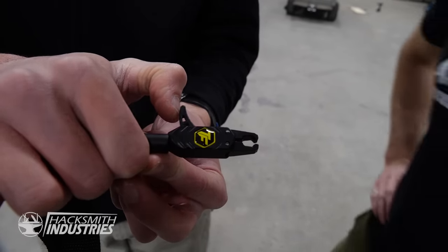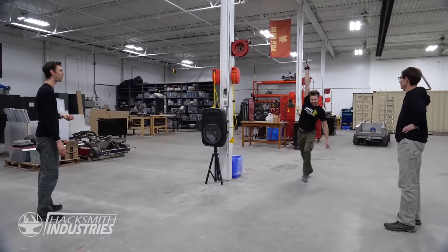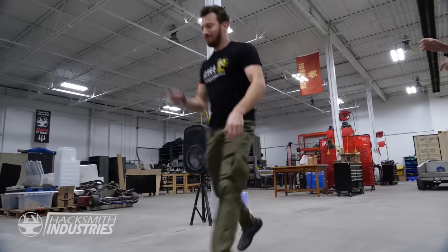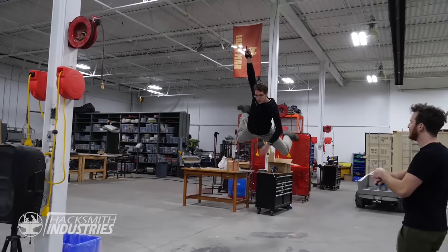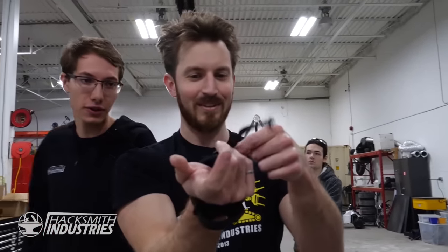One of the main challenges in making Spider-Man real is that you have to be able to release the webs while they're under huge amounts of tension. Instead of designing a mechanism, I thought I would use an archery release. I was a little skeptical if it would hold my weight, so we decided to put it to the test. Let's swing bigger. It literally just snaps under a 150-pound load.